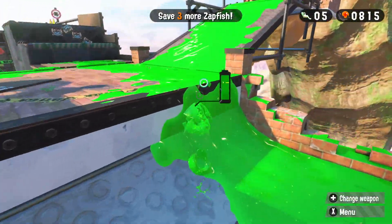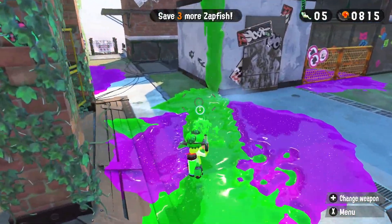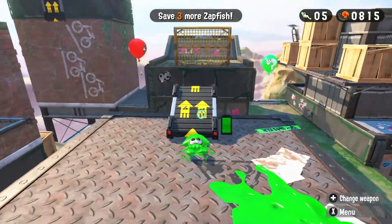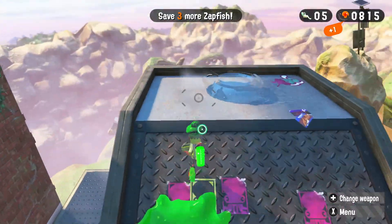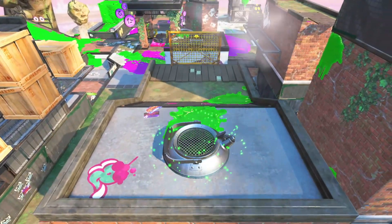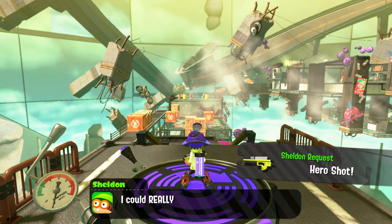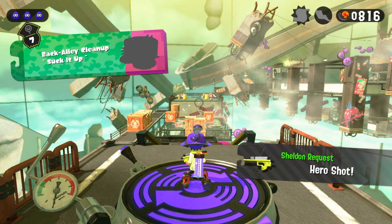He basically tells us that we can swap back over to the other gun and we're like, yes, that's exactly what we're going to do because we're not feeling that roller. Let's switch back to our real gun. So you shoot your way over here, climb up this wall, get a little zap, make sure you stay in squid form so you can go through that fence. We're going to shoot our way through this next teapot-looking thing and get ready for the next level.